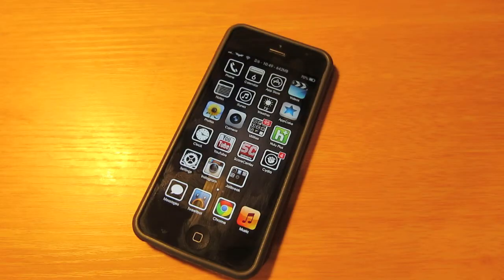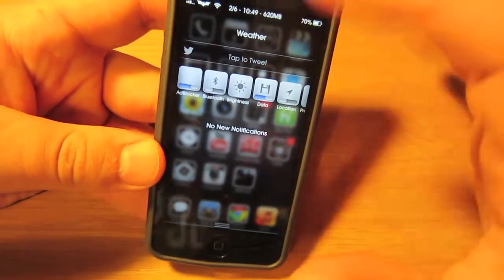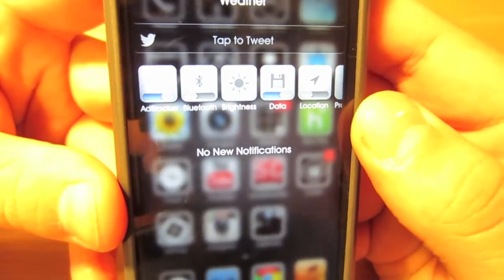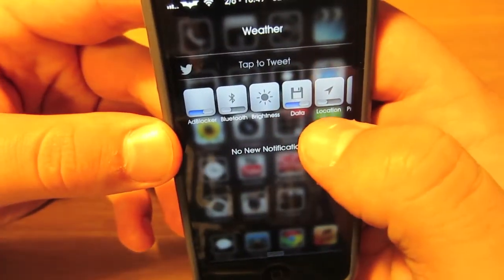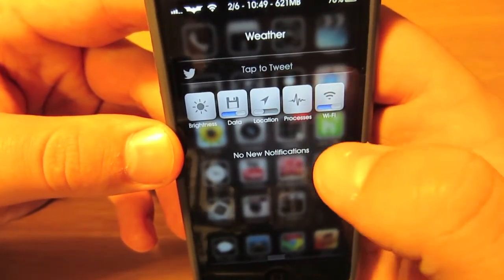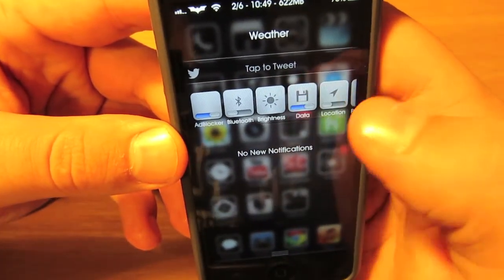You all should know what number one is. This tweak has been around since the early days of the original iPhone — everyone should have it. It's a necessity for me whenever I have a jailbreak, and it is of course SB Settings. You can pull down your notification bar and get plenty of toggles right there: Ad Blocker, Bluetooth, a brightness slider, data, location, processes — which I think allows you to kill all apps at one time — and a Wi-Fi toggle.